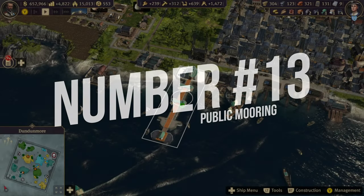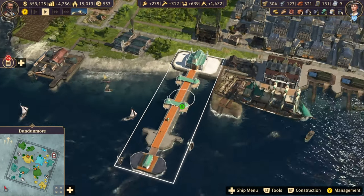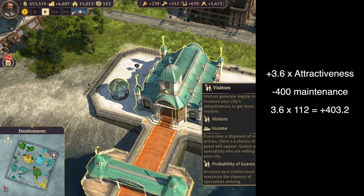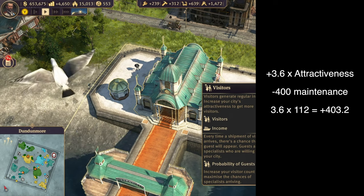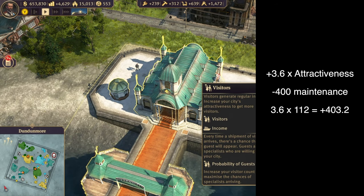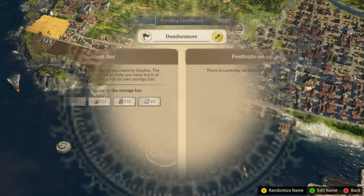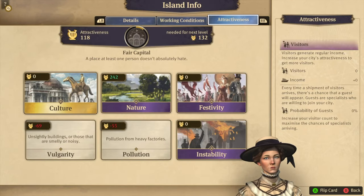Tip 13: The public mooring building gives you 3.6 coins per attractiveness level on your island at an artisan stage. It costs 400 maintenance, so you'll need 112 attractiveness at a minimum to break even. After that, it's all profit. Keep an eye on your attractiveness level, or rebuild your industry on another island to make sure your main island is more attractive.